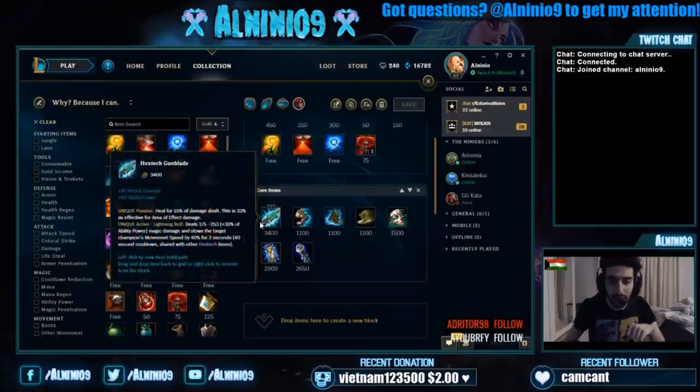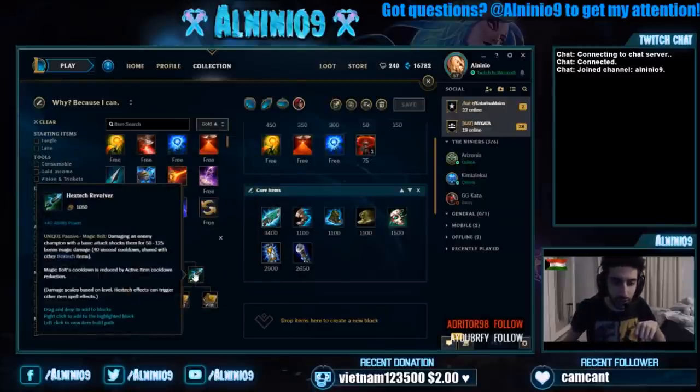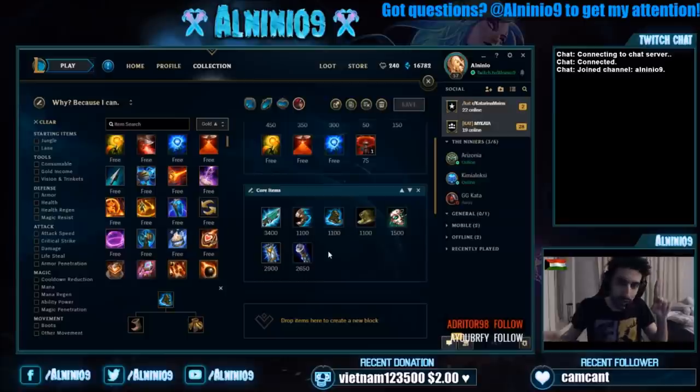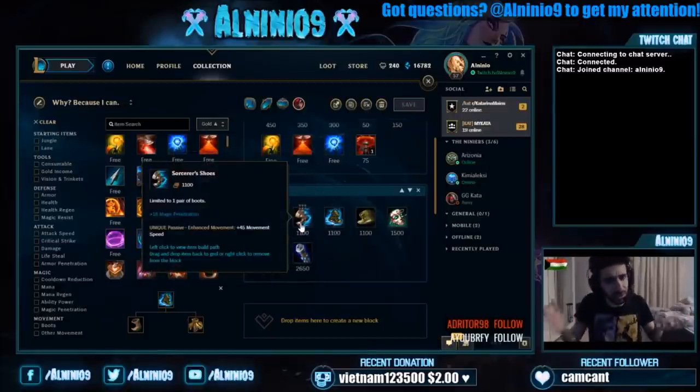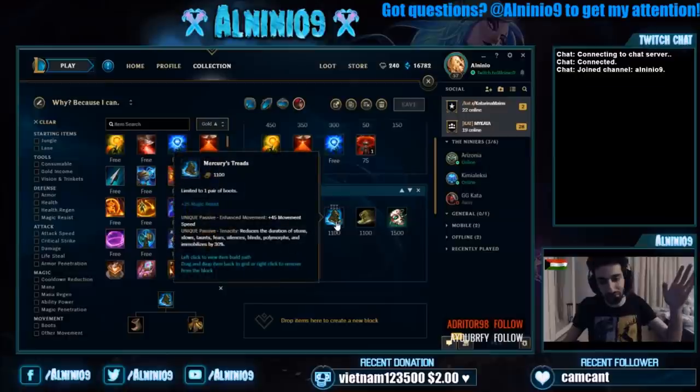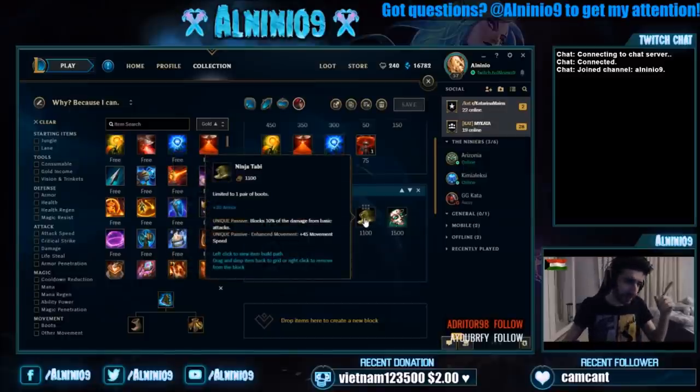We go Gunblade as our core item. What we do is go double Long Swords into Hextech Revolver, then get a tier 2 boot. We go Merc Treads against, say, a Sejuani Jungle, Malphite top, and Leona Support — lots of CC. Don't be afraid to prioritize that over Sorcerer's Shoes. Yes, Magic Penetration is great, but if you get CC'd and shut down you can't escape. Ninja Tabi is also really good if they have a lot of auto-attack-based champions like Yasuo.